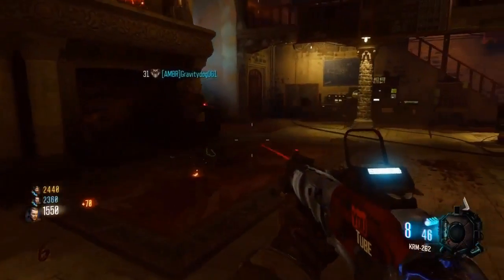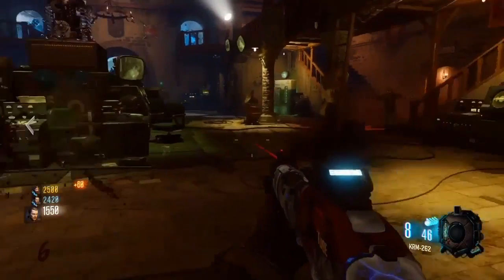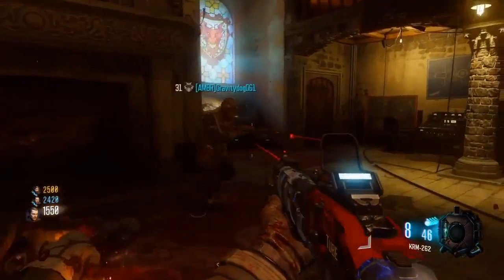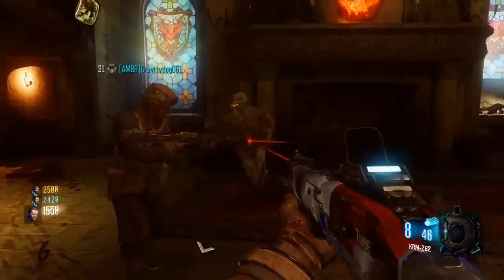In the very second area right here, you're going to come over to the Speed Cola location, which is a little bit far away from the power. Just make sure you come over here and fill up this dragon head.